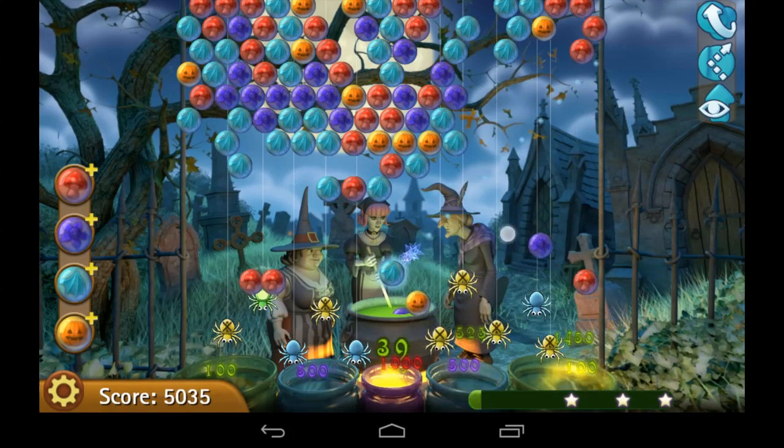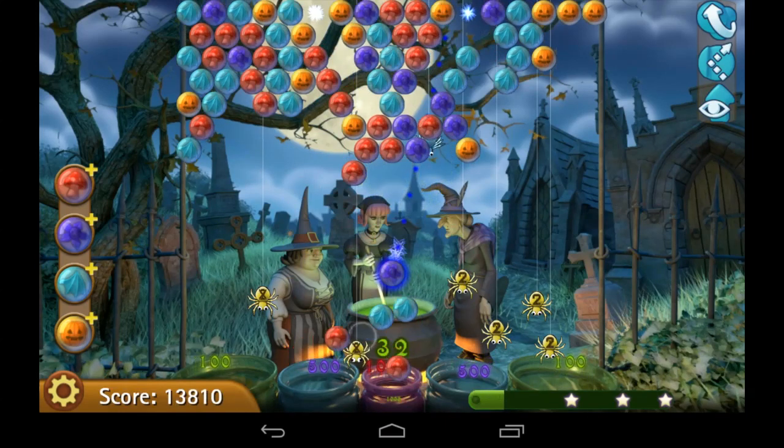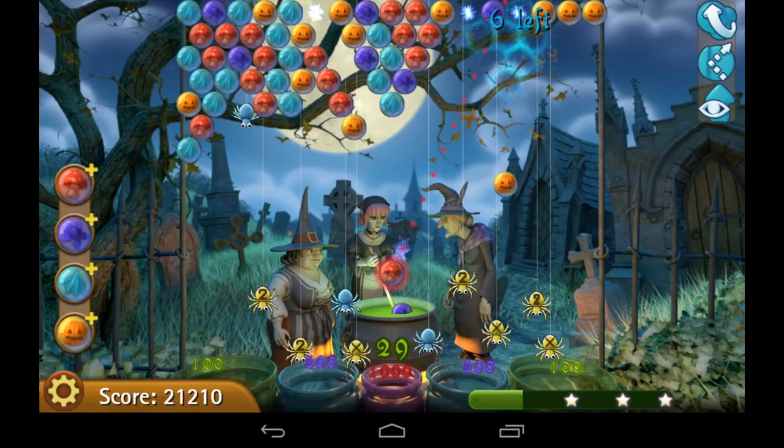You're trying to make bubble matches of three or more. Your bubbles come out of the cauldron — you can tap on the cauldron to change the bubble — and you can see your directional shooter. You want to use bank shots when you need to, but do them successfully, not like I just did.